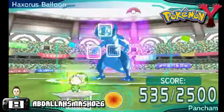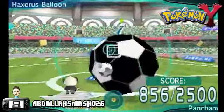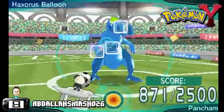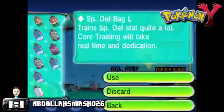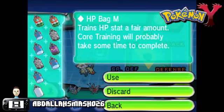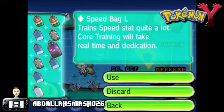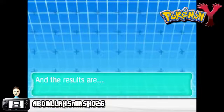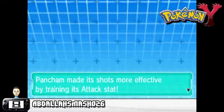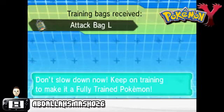Every minigame has a goal limit that you want to aim for — it's a time that you want to beat. If you defeat the Balloon Pokémon within that time limit, you'll be rewarded with bonus training bags. Every stat has three types of training bags that you could potentially get: a small one that gives you one additional EV point, a medium one that gives about 4, and a large training bag that gives 12. So if you're quick to beat a Pokémon, you can score a large training bag and essentially double your EVs for that training session.